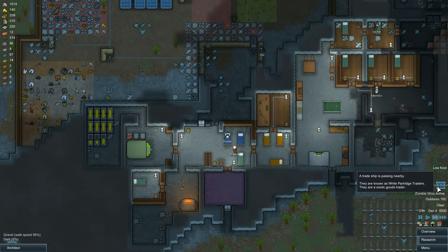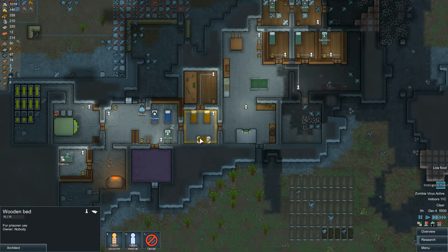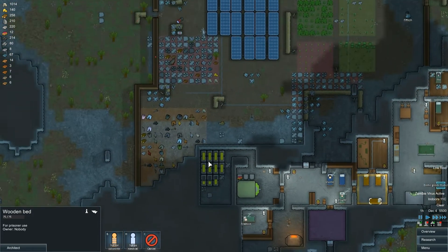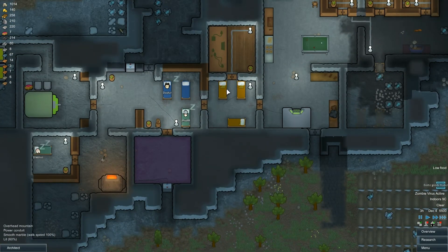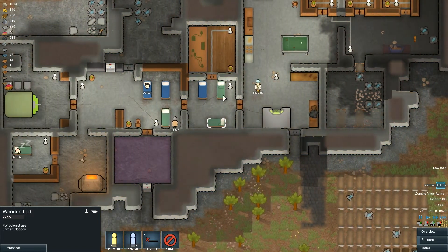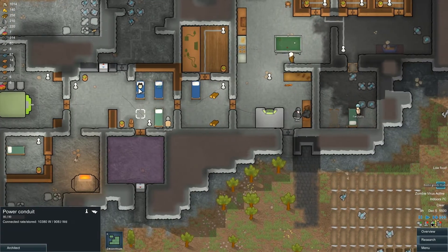Let's fast forward a little bit. The exotic goods trade is still here. We're going to build the beds there, so we need to continue deconstructing these beds. Now this room here, I'm not sure what to use it for. What do you guys think would be a good use for this room? We've got our medical bed here. Maybe we can have that as a little medical room. That would probably be a good idea. Let's stop that from being deconstructed and turn it into a medical bed for colonists.